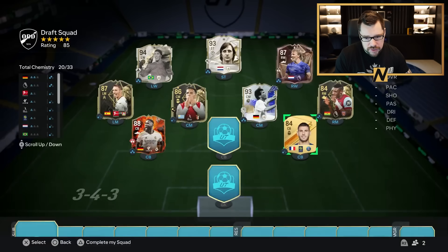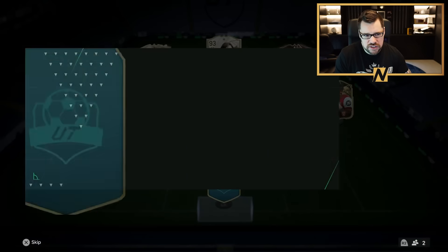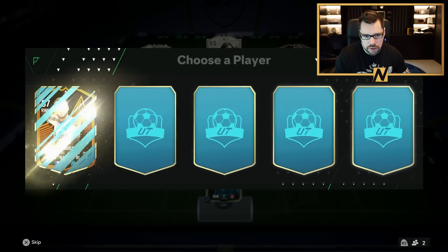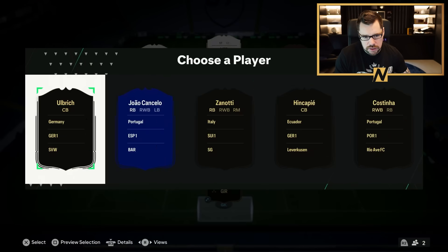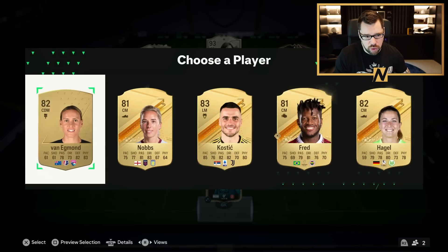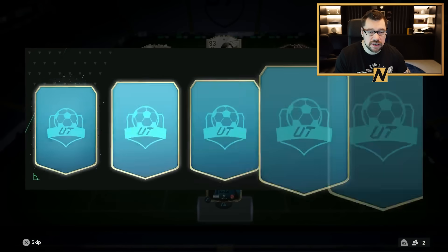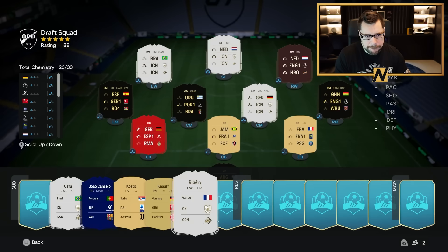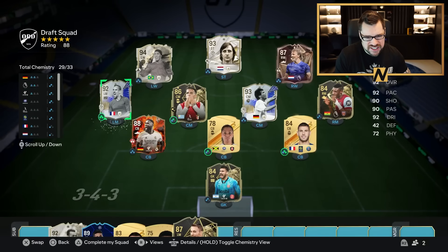We are going to take Lothar Matthaus because of the German links to Rudiger, and he's another icon link. He can play center back so it's nice to have that in our back pocket if we need to swap out one of these low-end center backs. That's not the greatest back line — it's an alright draft. We'll need miracles on the reserves to get full chemistry, but it's not impossible. Take 92 Cafu — shame he doesn't have right mid. Joao Cancelo doesn't have right mid or left mid either.